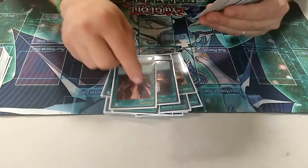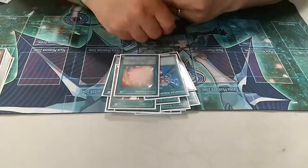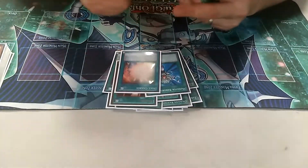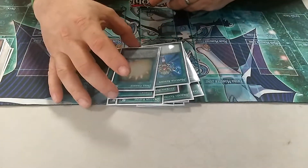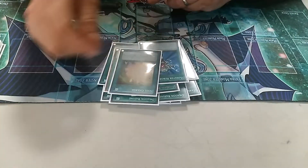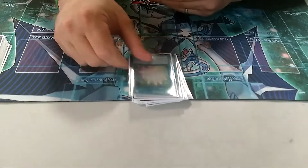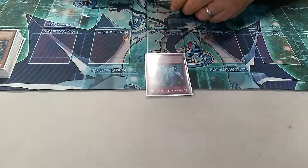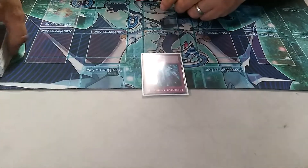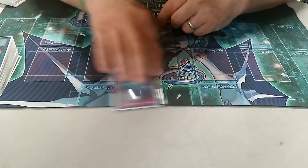Single Foolish. Single Raigeki. One God Card. One Soul Charge — Soul Charge is just way too good for the Nightmares. I can just link out a bunch of stuff and Soul Charge it all back. I won't get a Battle Phase, but who cares? If I put up a big board with the Nightmares, it doesn't matter — Battle Phase or not. One Upstart Goblin. And I play a single Torrential right now — I'm probably just gonna take that out and go with something else, but we'll see.